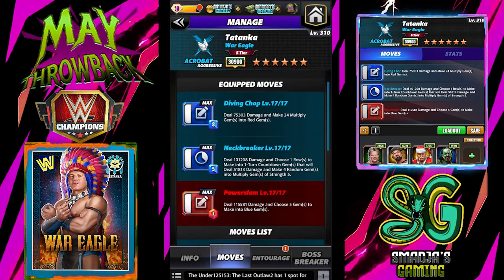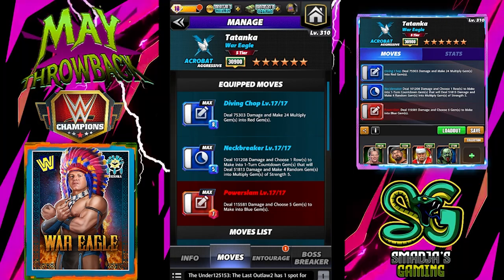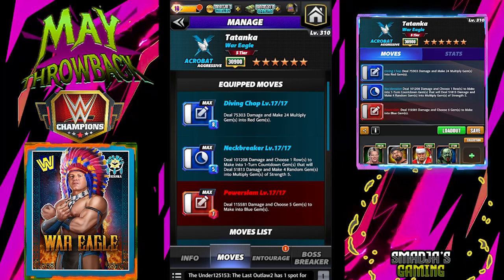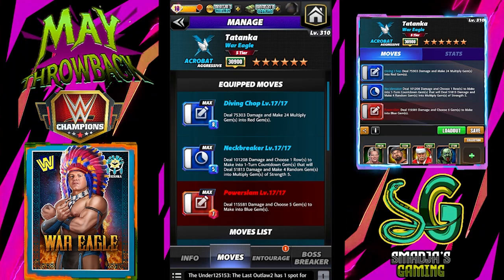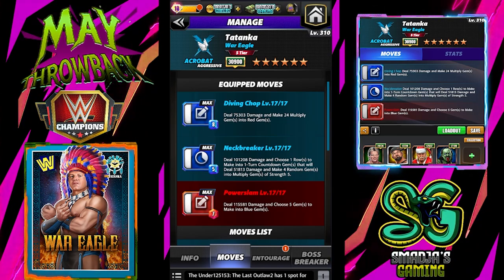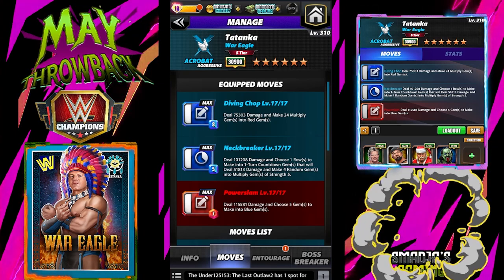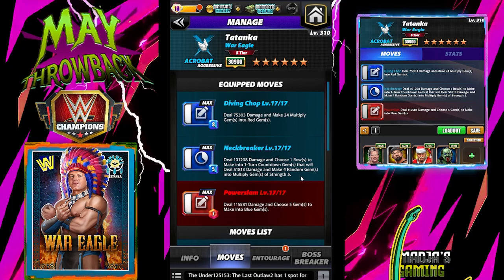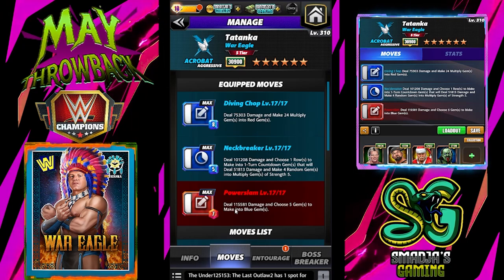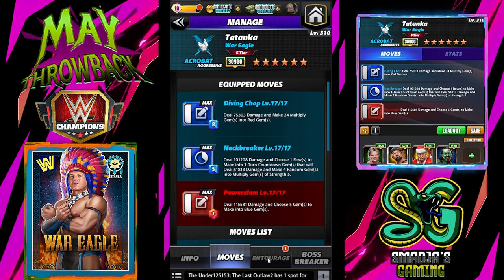Let's take a look at the first build for Tatanka. We have the Diving Chop — deals 75,303 damage and makes 24 multiplied gems into red gems. We have the Neckbreaker — deals 101,000 two-way damage and chooses 1 row to make it into a 1-turn countdown gem, dealing 51,813 damage and making 4 random gems into multiplied gems of strength 5. And the Power Slam deals 115,581 damage and chooses 5 gems to make into blue gems.